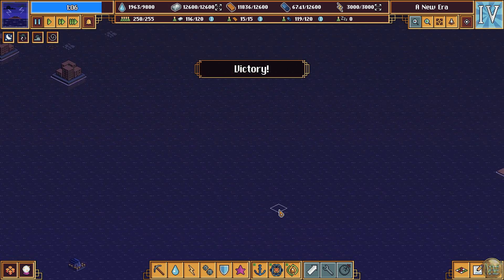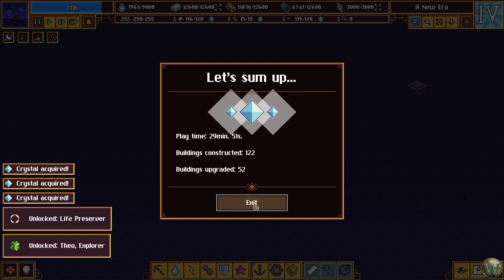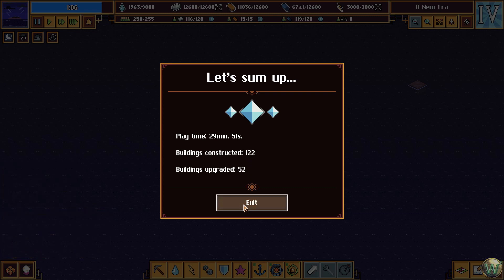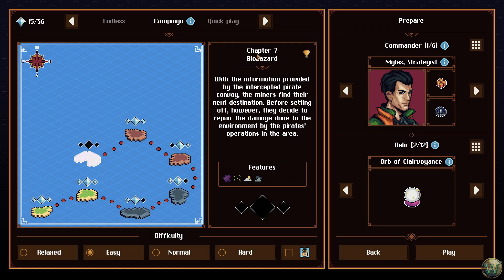And that'll be victory — all three diamonds this time. Just about 30 minutes of playtime, 122 constructions, 52 upgrades. And that will take us to Chapter 7, Biohazard, which we will take a look at in the next episode where we attempt that one. This one went a bit easier than the last couple, but who knows what we're going to come up against when we get into this. So thank you all for joining me and I will see you all next time. Bye for now.